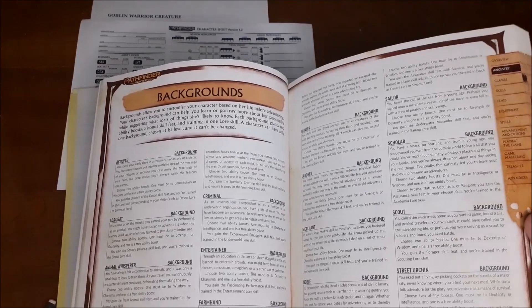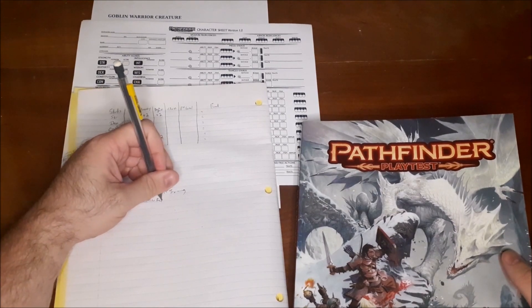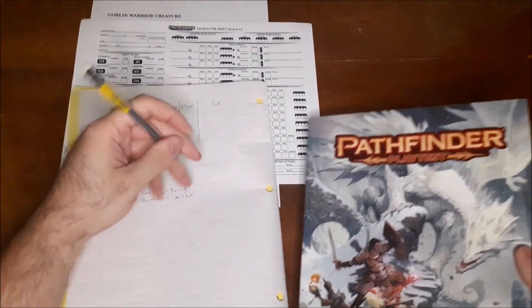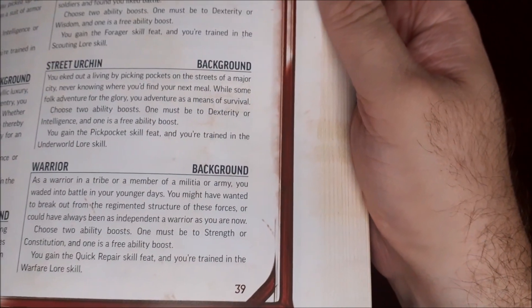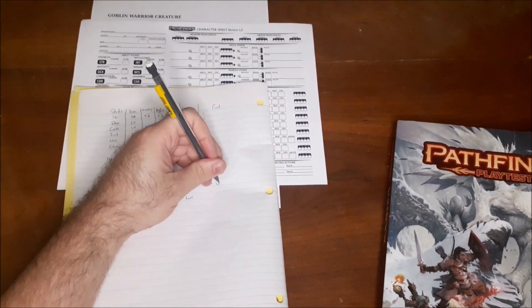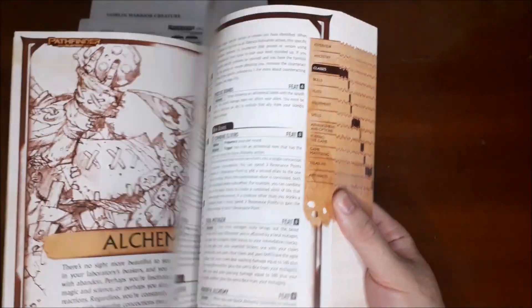The Warrior background also gives us the Quick Repair skill feat and trained in Warfare Lore. So we'll note Quick Repair skill feat and Lore: Warfare as our background skills. That covers our background, and now we move on to the class.